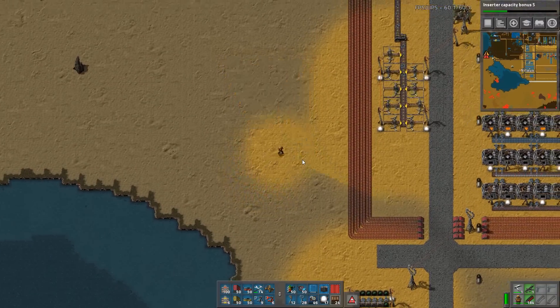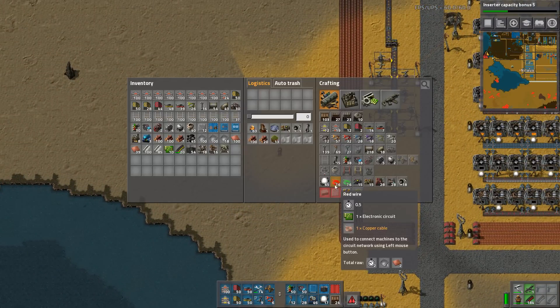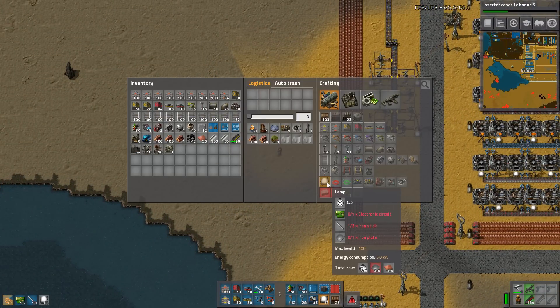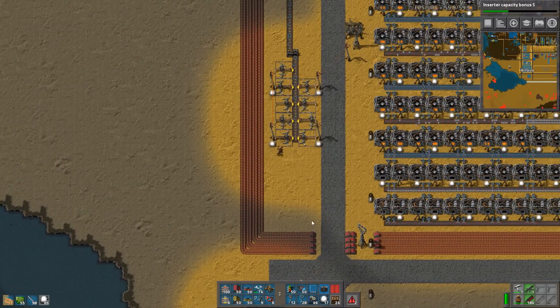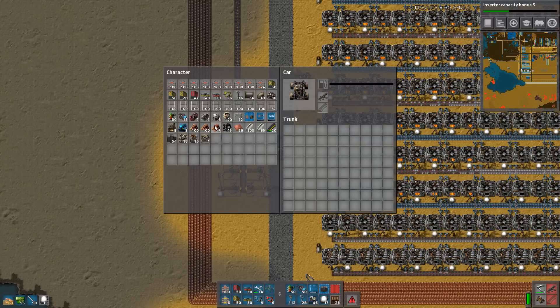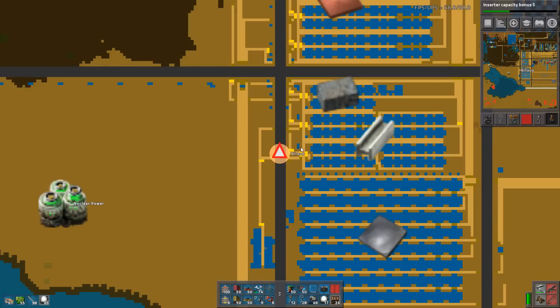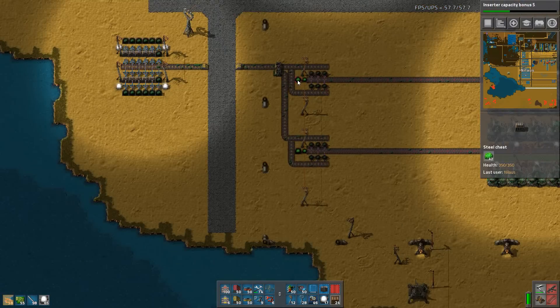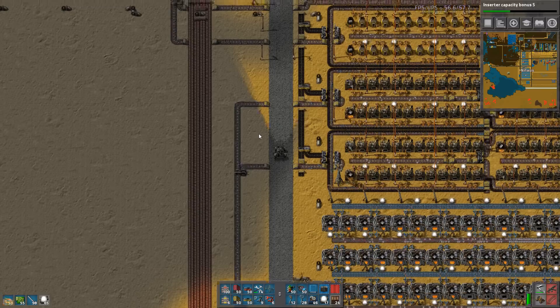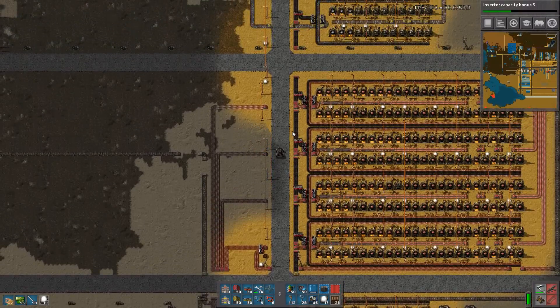Let's start by just shoving down some blueprints. I don't think I have enough of everything — I need some more of everything. What I want to do... I have actually 42 plus 42, so I'm now in a position where I can start my Kovarex process, and therefore I should start my Kovarex process.